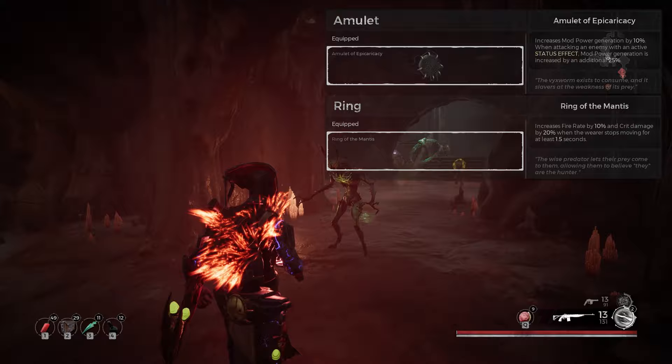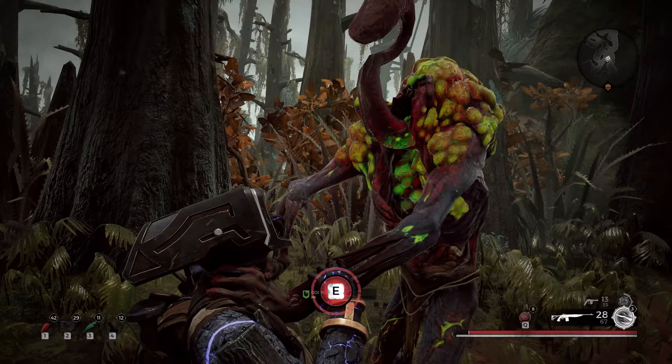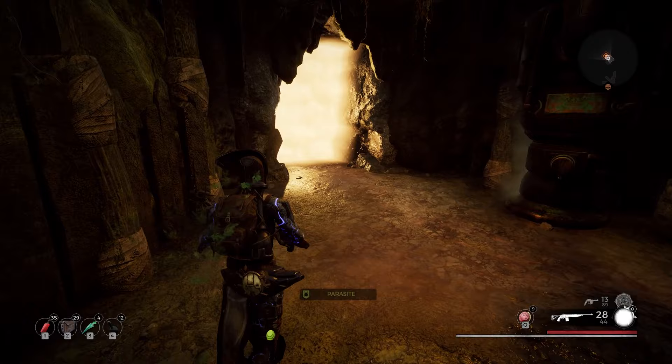It involves the parasite debuff. Just as a reminder, this is how you get the parasite debuff: get grabbed by one of these guys - they're reasonably common in adventure mode. Do not hammer the button to get out of it. You actually need them to grab you and stick something delightful down your throat.